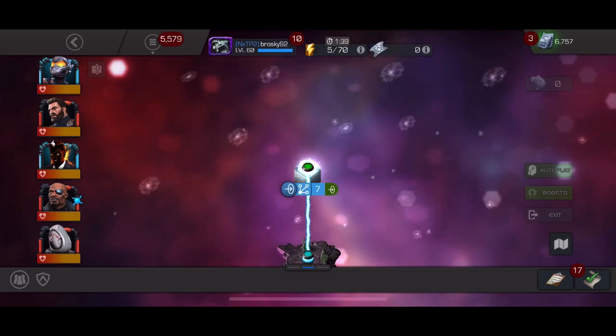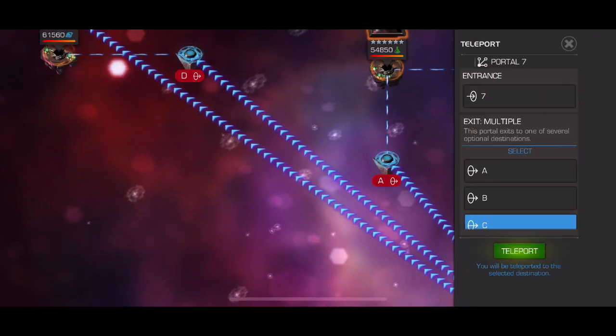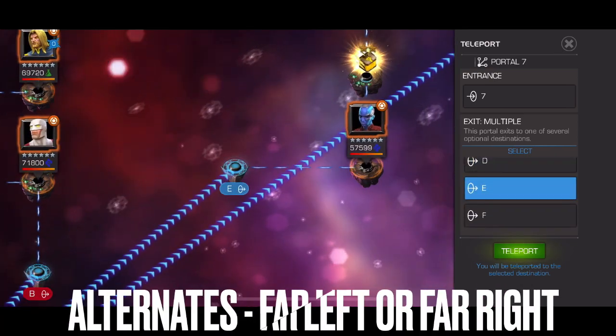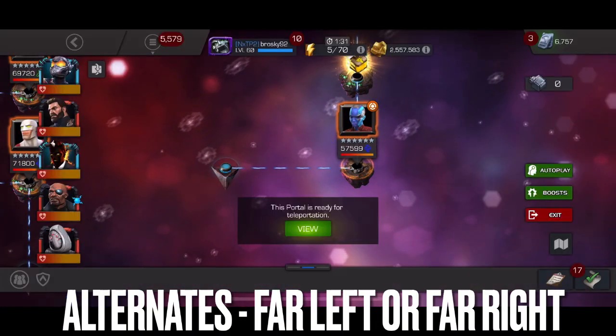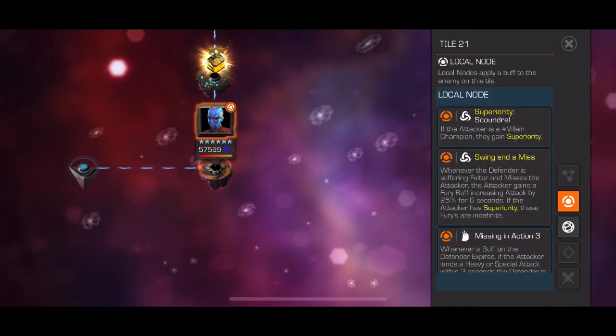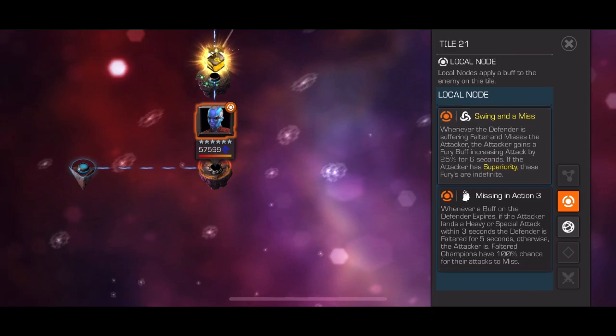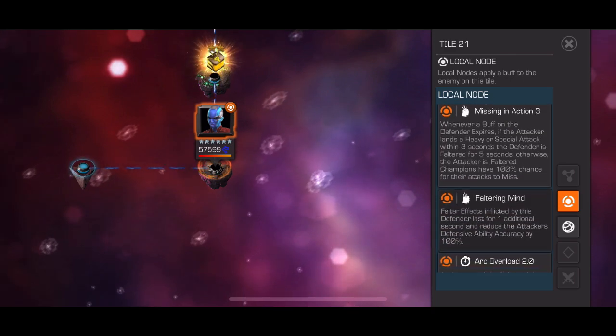Welcome back to another Act 7 Chapter 2 quest guide. This is quest number 5. There are a few paths that are doable depending on your roster. The one I chose for completion, which I think is pretty easy if you have some good villain champions, is this one over here starting with Nebula.